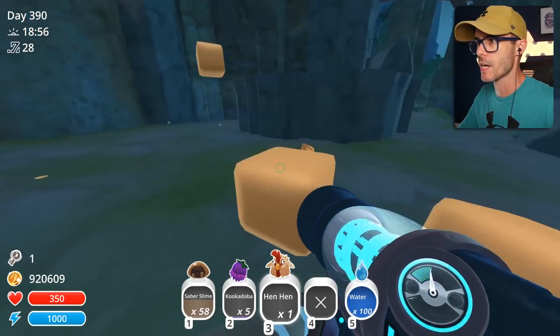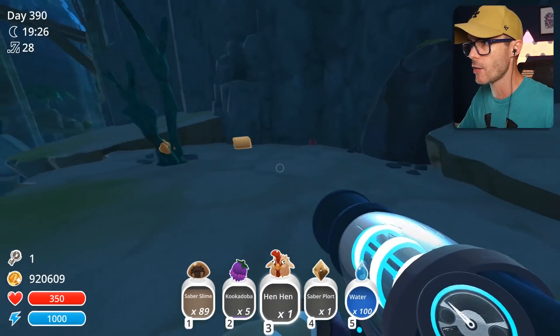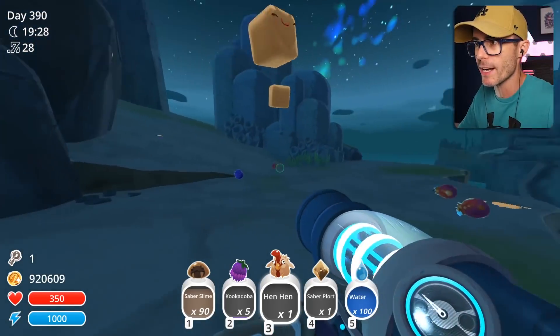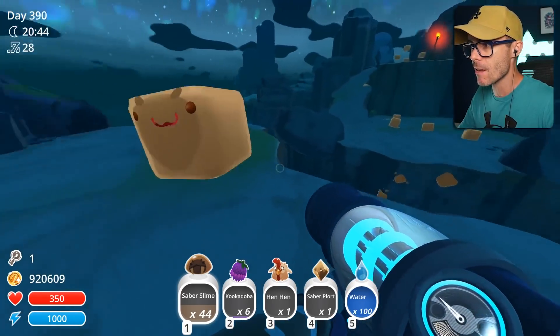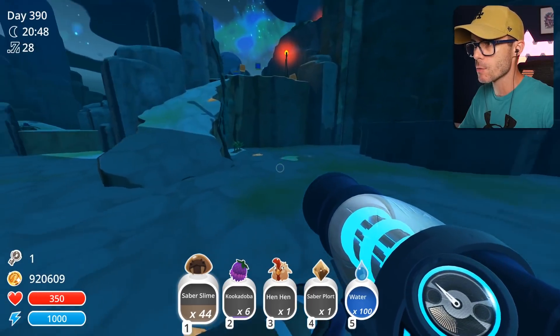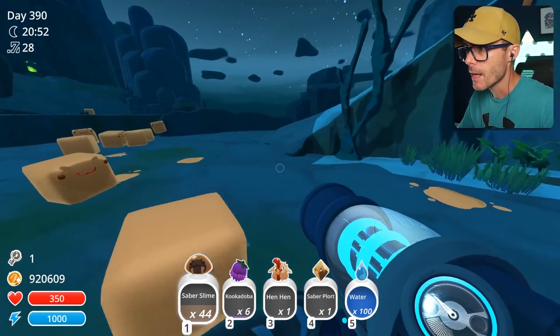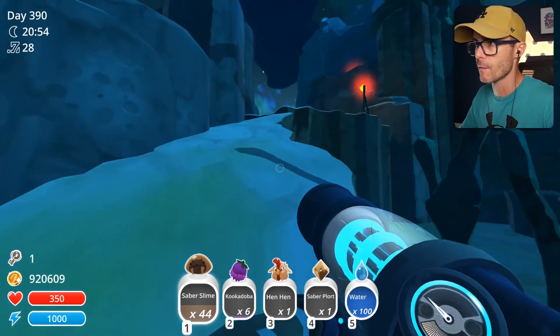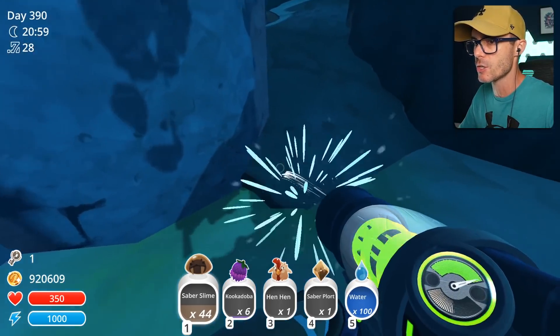It's getting night time, which means it's getting a little bit spooky. Maybe if I stay here and just vacuum them all up, I might get a shiny one. Whoa! Yes, look at that — it's a shiny Saber Slime! Is he like the last one I put in there? He is! He's inside my gun with 43 other Saber Slimes, but he's a shiny one and I can spit him out as I need to.